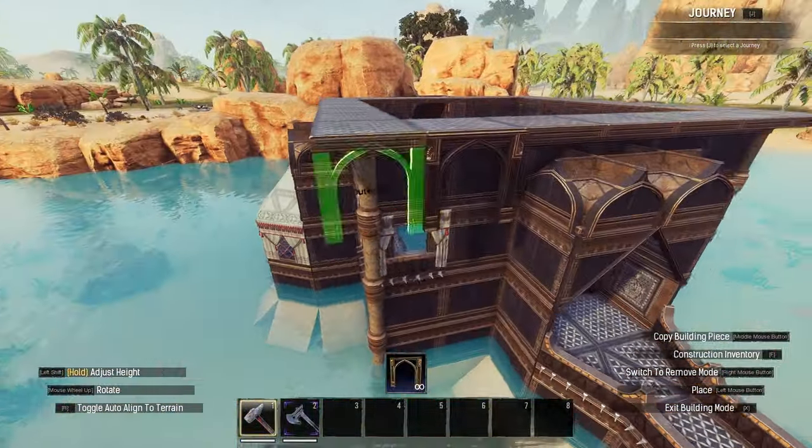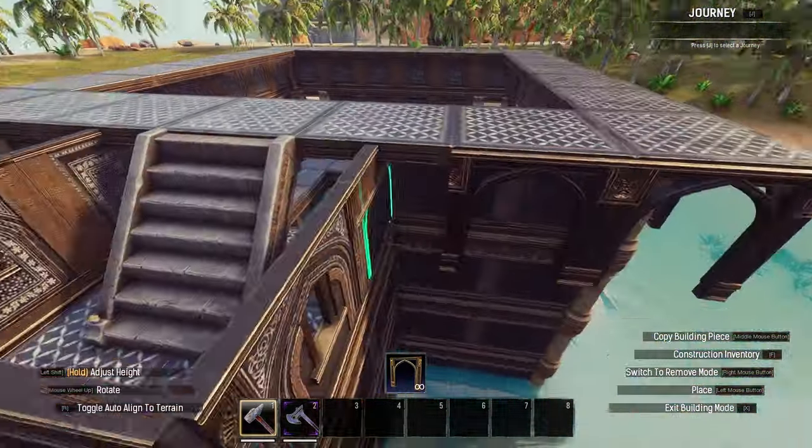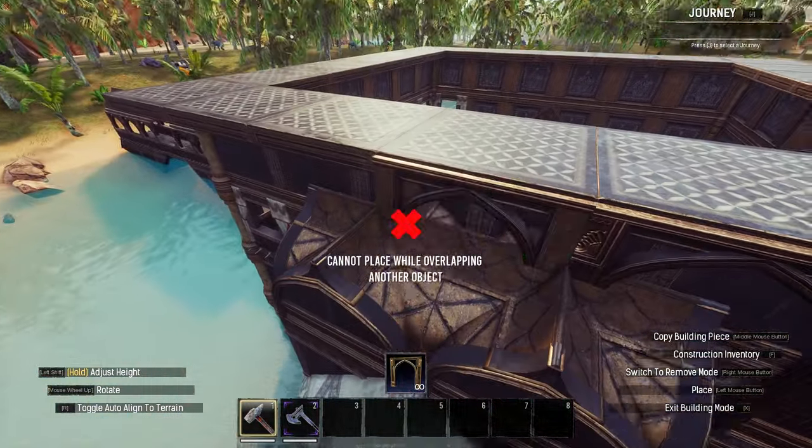I added arches over each support section and Turanian rooftop pieces atop those, though in retrospect you could omit the roof segments entirely to have a more impressive view on your approach to the bathhouse. Below the tricked ceilings, I placed Turanian arches to add a bit of shape. You will have to leave a gap at the back as they just won't fit properly, but the rest is fine and it helps greatly with the aesthetics.